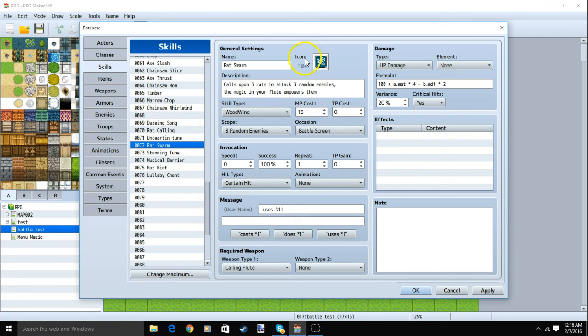Our next skill, Rat Swarm: name, image, description, skill type Woodwind, MP cost 15, scope 3 random enemies, occasion battle screen, message, required weapon Calling Flute, HP damage, formula, variance, and yes to critical hits. This skill also confuses the enemy and has a 20% chance to stun.